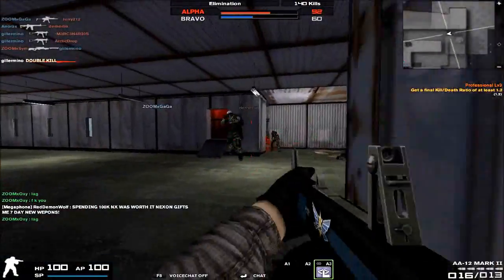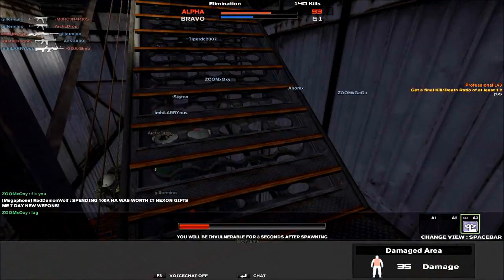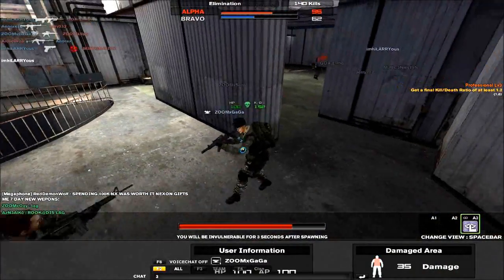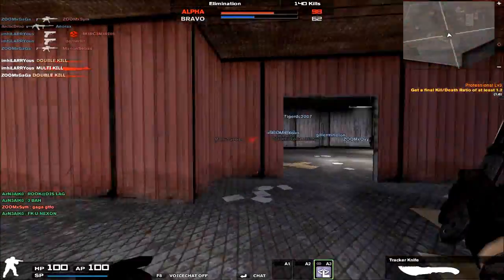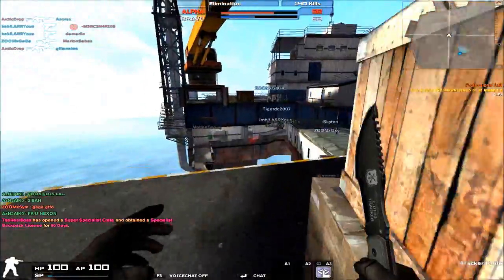Since the rate of fire isn't through the roof where you suddenly can't control your recoil anymore, the six point increase in recoil is something you don't really need to worry about. You can just ignore that and toss it out of the window.